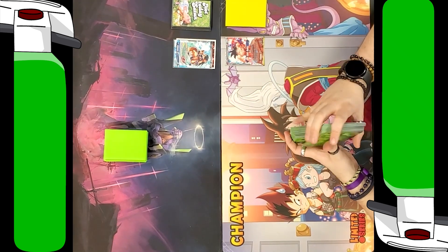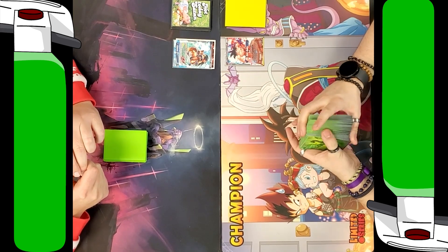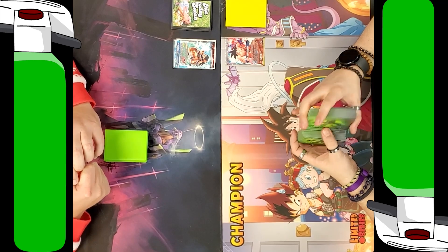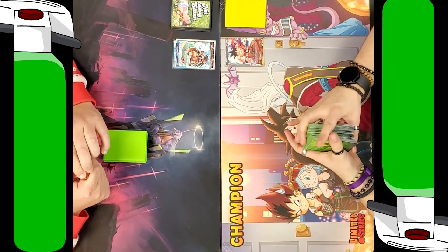Hey everyone, welcome back to another exciting episode of Attack Collection. Today I have a bankrupt choice again by Adam, as we pretty much are doing a history matchup, probably even intending to do a history matchup. I brought the Ragtag team from the new set, and Adam actually brought Raditz from the new set.